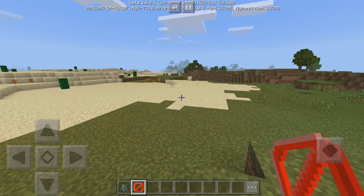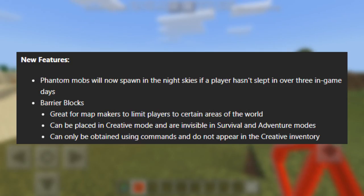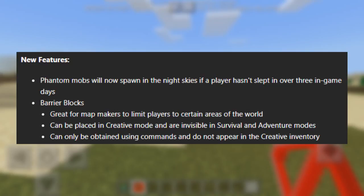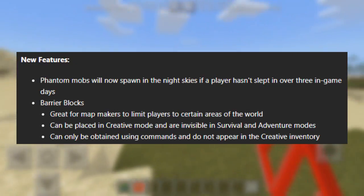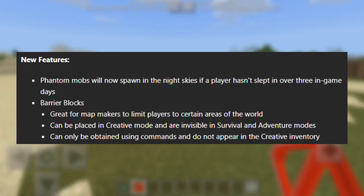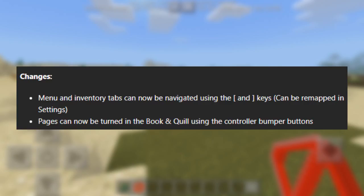On screen right now it tells us the new features. It says phantom mobs will spawn in the night skies if a player hasn't slept in over three in-game days. It also says barrier blocks have been added, which will be a great feature for map makers to limit players to certain areas. They can be placed in creative mode, but in survival and adventure mode they will be invisible. You can only obtain them by using a command and they do not appear in the creative inventory. The menu and inventory tabs can now be navigated using square brackets on your keyboard, which is obviously for Windows 10.